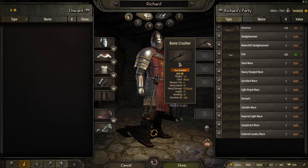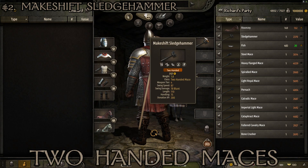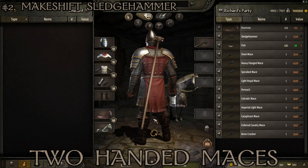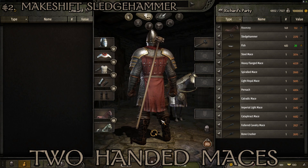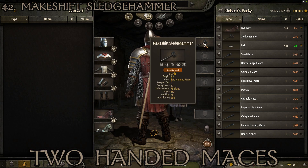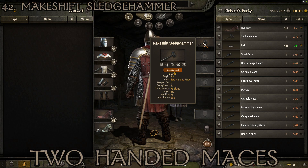That's all 10 one-handed maces. Now for two-handed maces — there are only two in the game and they don't really blow your socks off. The worse of the two is the Makeshift Sledgehammer: weight of 1.8, tier 4, swing speed of 87, swing damage of 78, length of 110, and handling of 75. They could have given us giant clubs, but these are historically accurate battlefield sledgehammers. They're nice and long for horseback running strikes, good for breaking through shield lines, but damage is low for a two-handed weapon and swing speed isn't great.